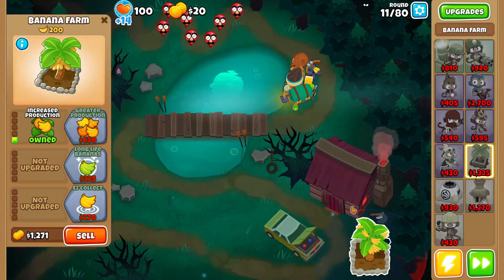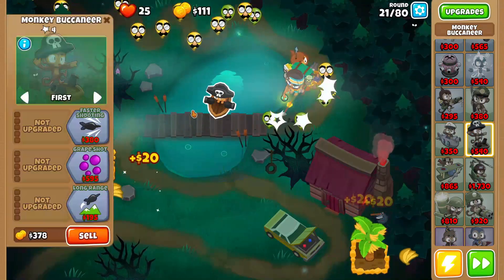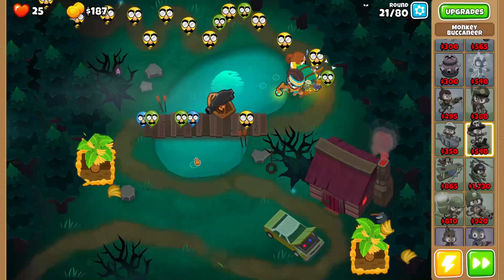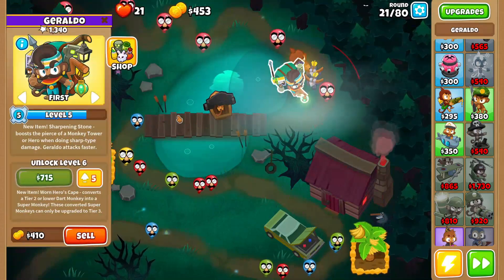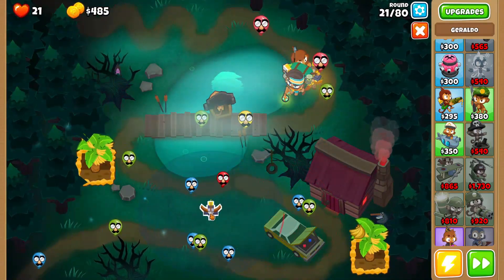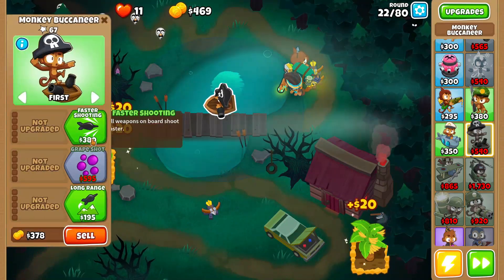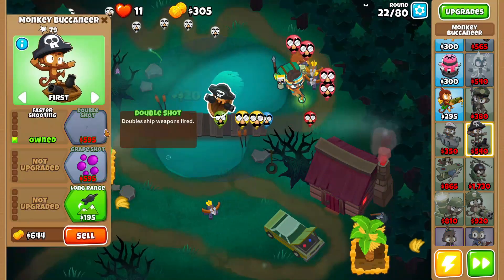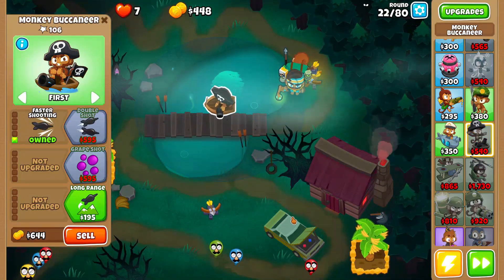I just want to farm, so if I die because I'm greedy, don't be greedy. I'll put a boat down — that should be good enough to not let us die. We can put another shooty turret down there to hold us off. We'll need faster shooting and then we'll need the Destroyer.